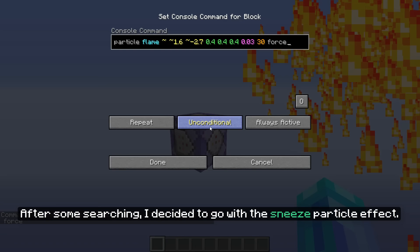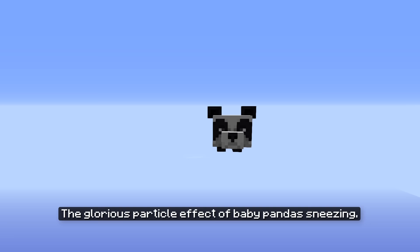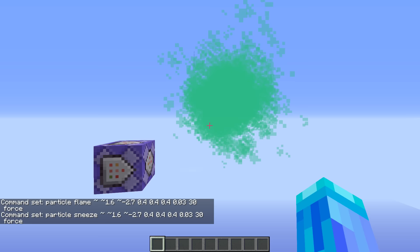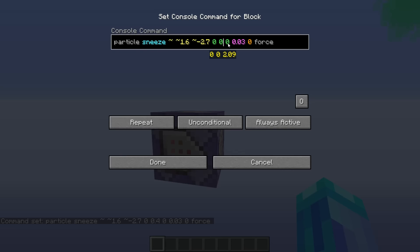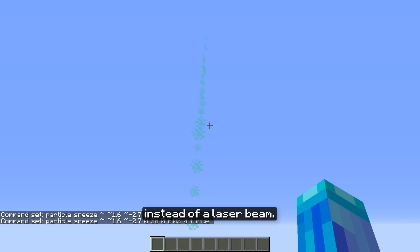Instead I decided to go with a normal particle effect using Minecraft particle commands. After some searching I decided to go with the Sneeze particle effect — the glorious particle effect of a baby panda sneezing. I use it because it's green, and looking at it nobody can even tell that a planet was destroyed by a beam of snot instead of a laser beam, so who cares.